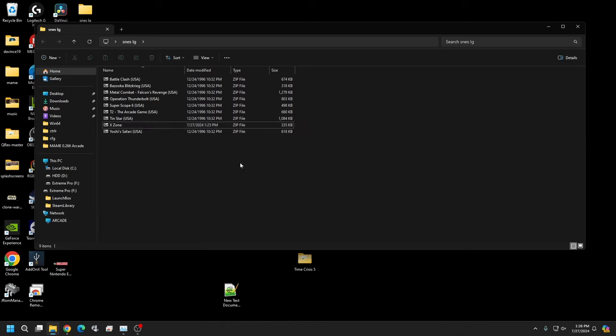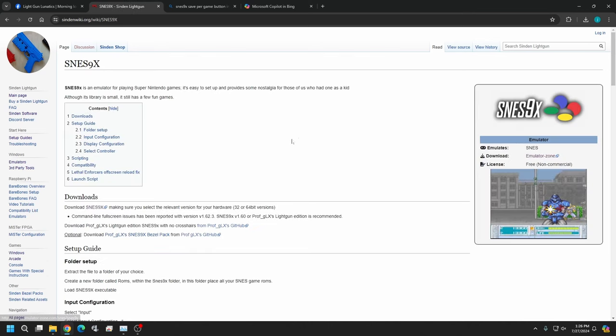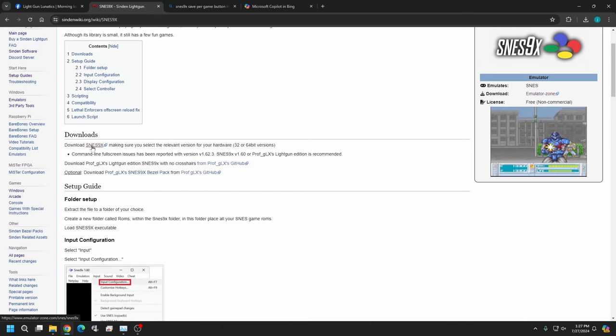After you get the ROMs sourced, we'll need to get the emulator sorted out as well. A good place to find it is the Sinden wiki. Even if you're not using a Sinden, go ahead and come to the Sinden wiki page and go to emulators. There are only two versions — the no-crosshair version done by Dr. Prof. Glx, and then the original one. I'd recommend for testing purposes just getting the regular SNES9X.